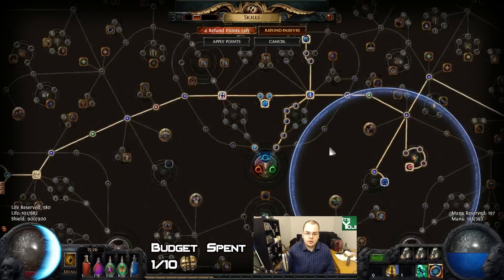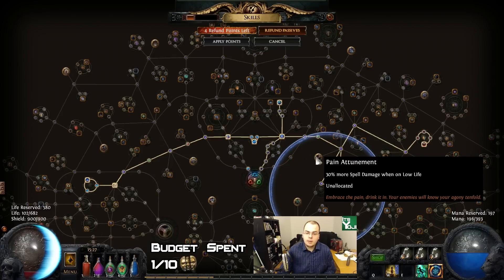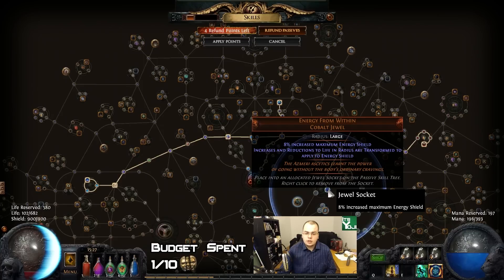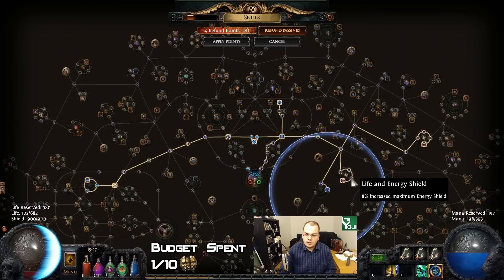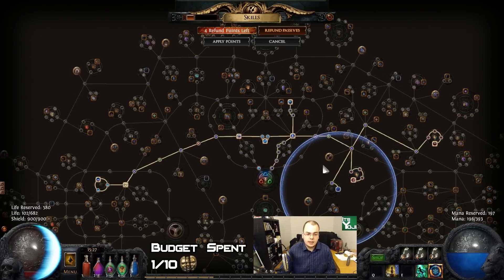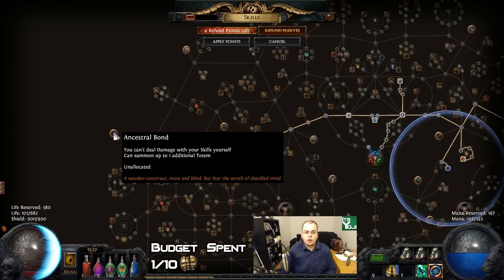Let's have a look at the passive tree we're using so far. I picked up this spell damage early on — I might actually respec that, because we've got way more damage than we need for a while now because of Pain Attunement, which gives 30% more spell damage, which we currently get from our helmet. But we can spec it as soon as we replace the helmet. I pick up as much ES as I can early on, and this jewel — Energy from Within — converts all the life of these hybrid nodes to energy shield, so these are pure energy shield nodes now. And we get this one for free from the challenge as well.